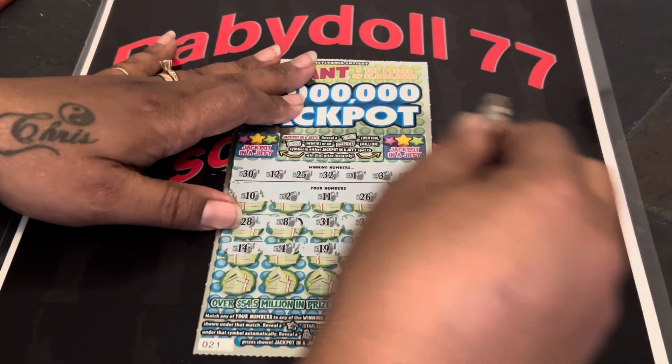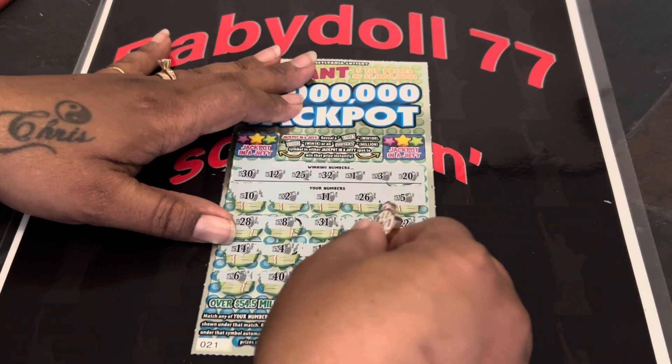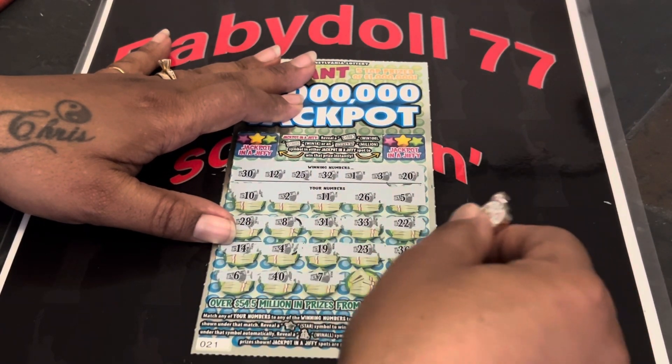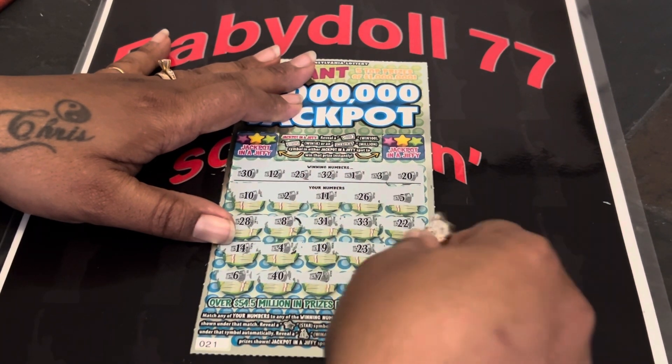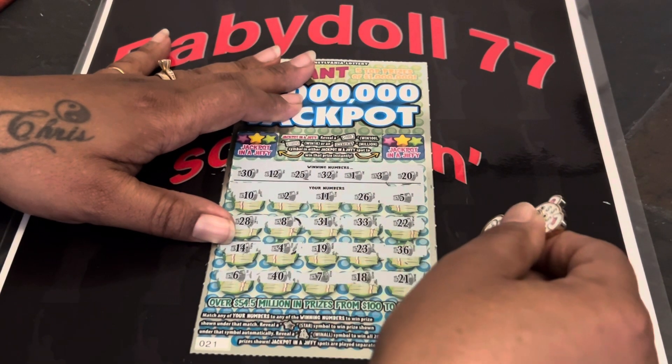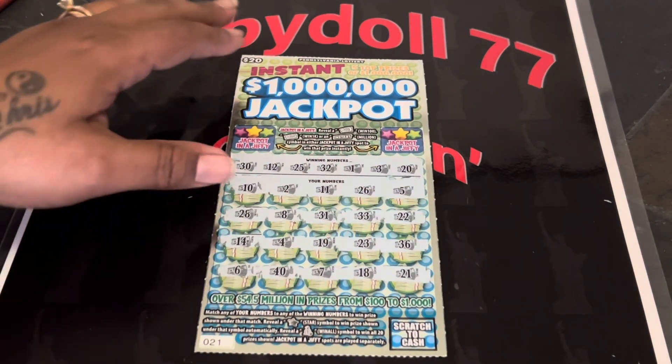36. Come on, last row. Come on. A 6. Big 12, 40. Slim 7. An 18 and clutch corner, guys — we have a 21. One-off, backwards 12. And that's the ticket number, 21.